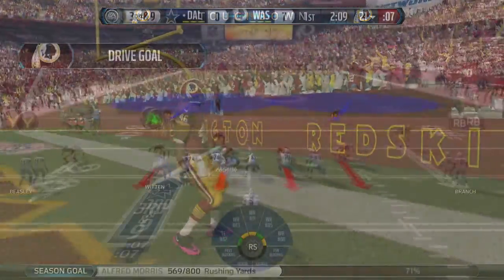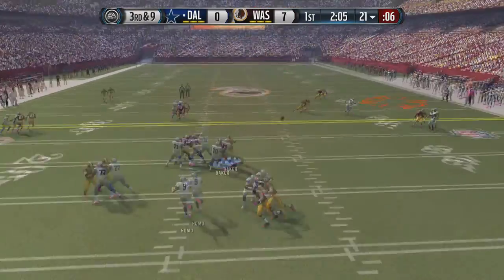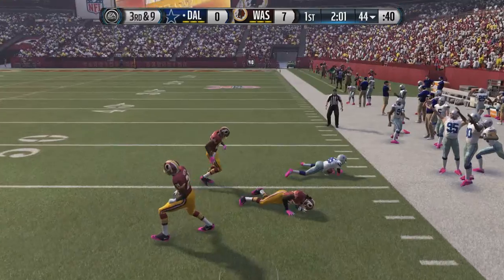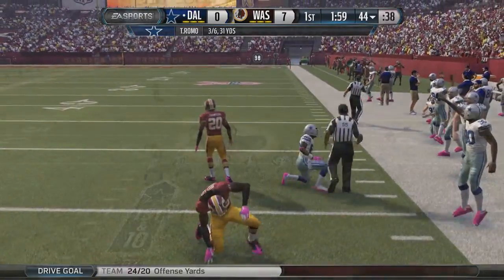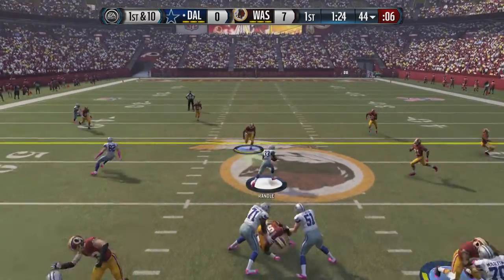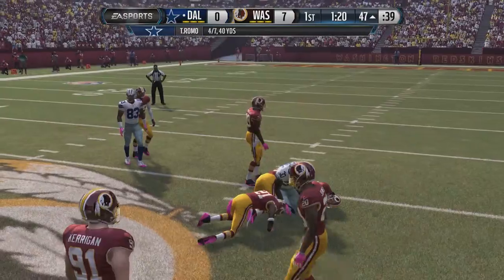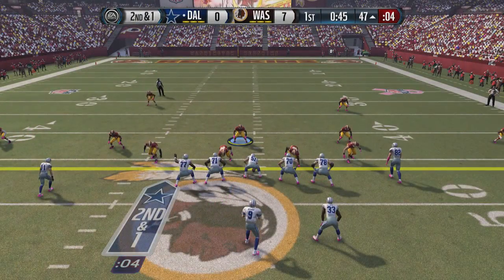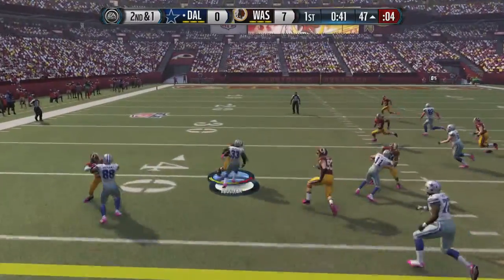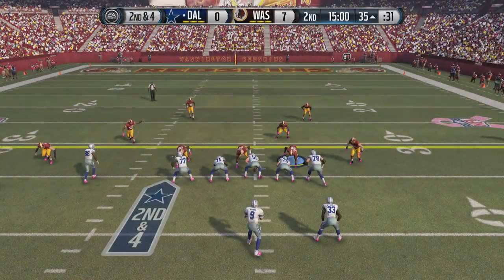That puts the Redskins at a 7-0 lead early on. Tony Romo drops back for the Cowboys and completes one to the rookie — I've forgotten his first name since I last looked at the box score. From the 44, Romo throws it to Joseph Randall, the starting running back, who picks up a first down into opponent territory at the 47.